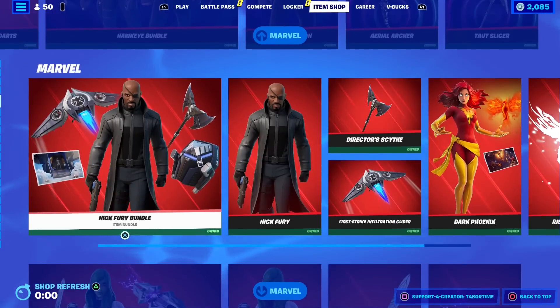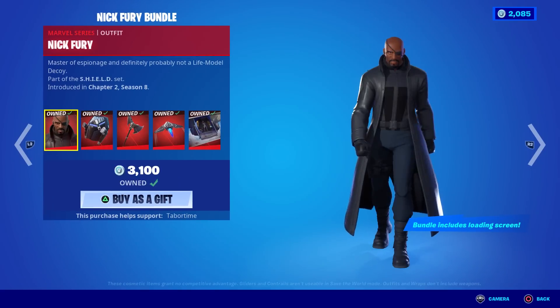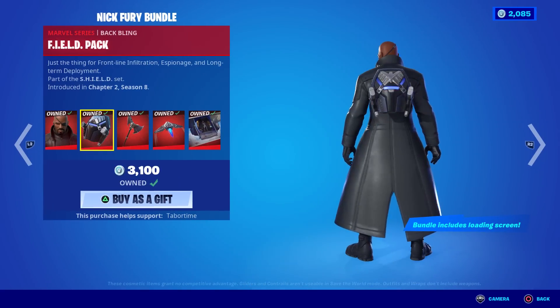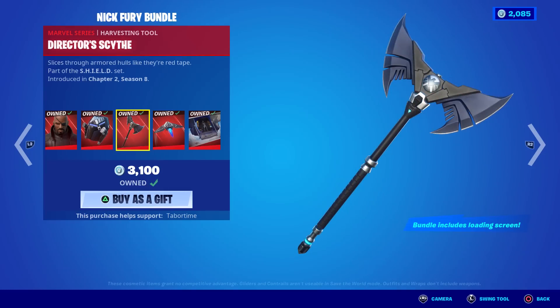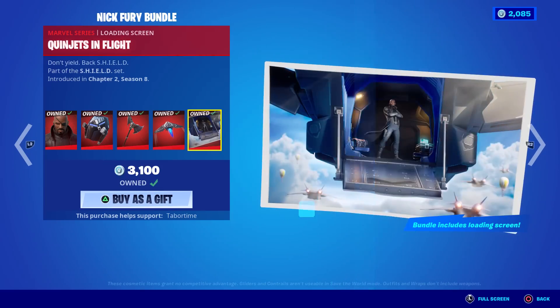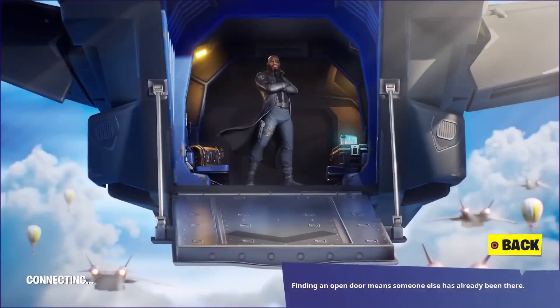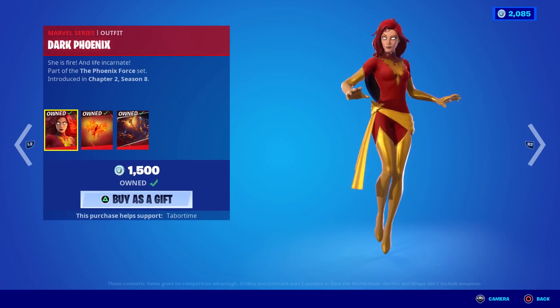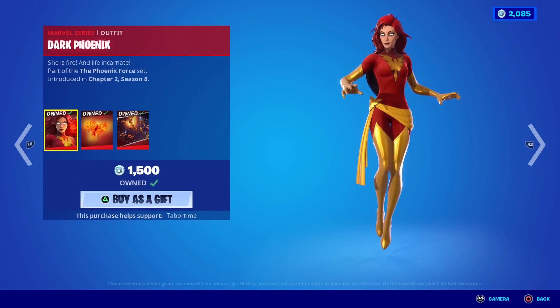Speaking of forgettable bundles — the Nick Fury bundle. The Nick Fury Field Pack, the Director's Scythe, the First Strike Infiltration glider, and the Queen Jets in Flight. That's kind of cool — a little Samuel L. Jackson.